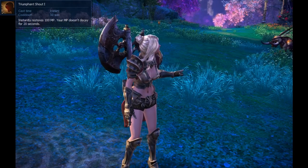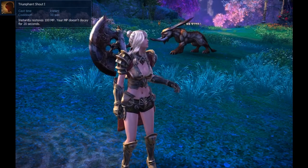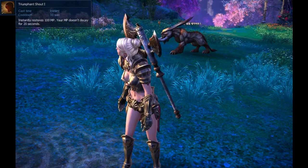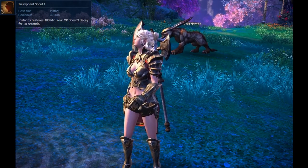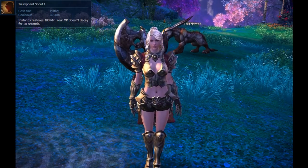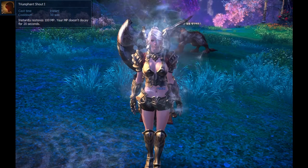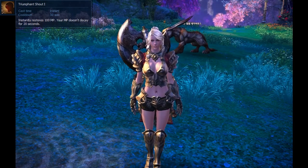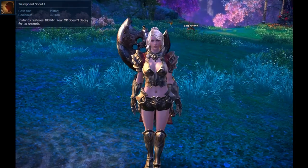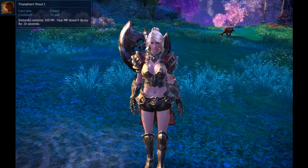Next is Triumphant Shout. This is the first skill you get that will help you combat your mana decay. Use this in between pulls in order to prevent yourself from losing any hard-earned mana you got from using basic attacks. Note that while in combat your mana will not decay, and while this buff is up your mana will not decay. If you sit out of combat, however, your mana will gradually decay. It has a 30-second cooldown and lasts 20 seconds. Additionally, it gives you 100 mana when you cast it, so make it a habit to cast this on cooldown.